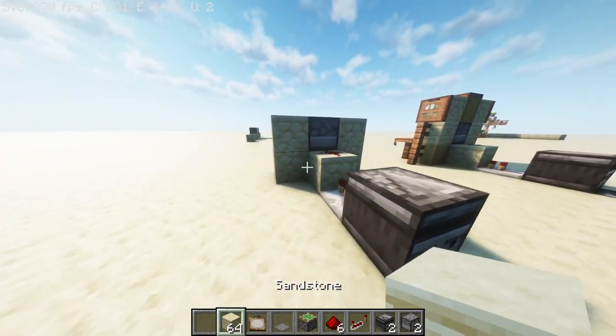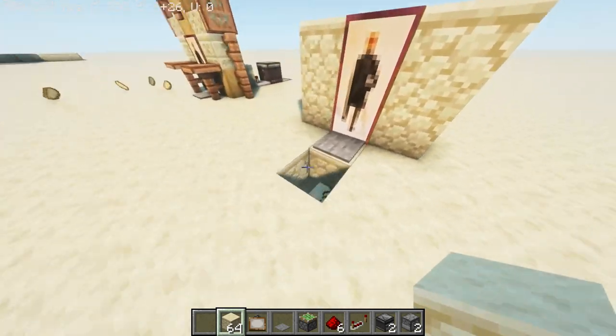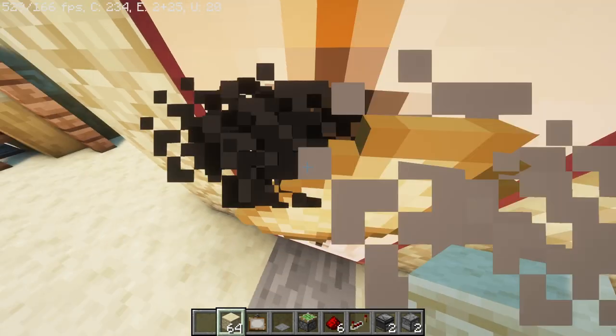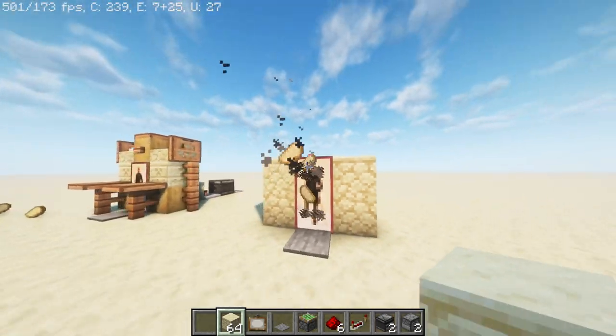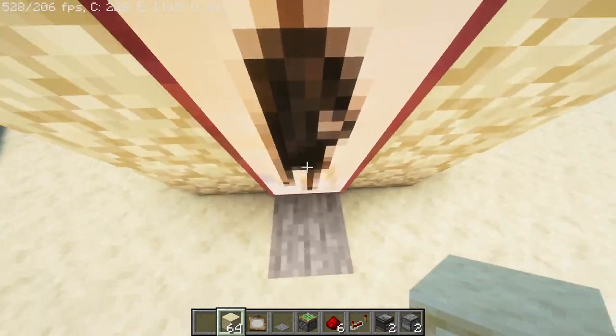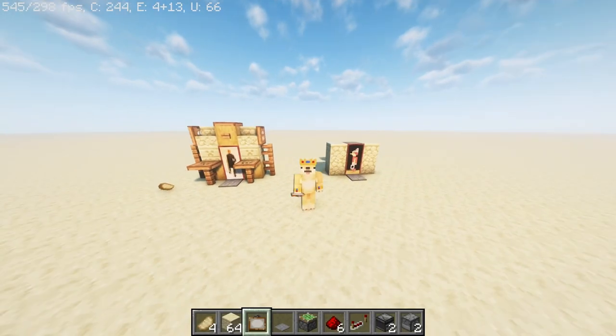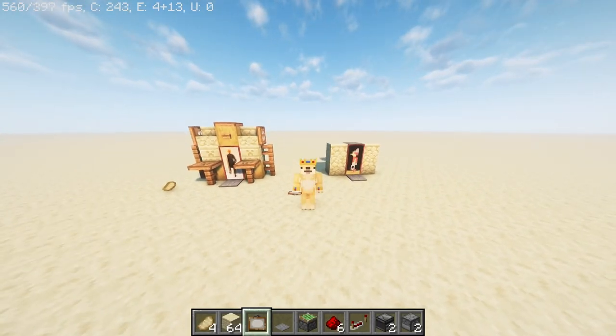Now the machine should be working — just stand on the pressure plate to start the flow of items, and step off when you want it to stop. If you're the creative type of player, it could be fun to decorate the outside of the machine as well. Thank you so much for watching, and I hope you have a great day.